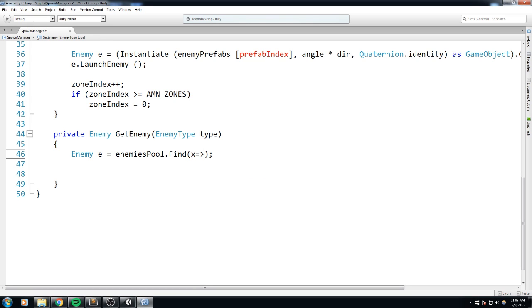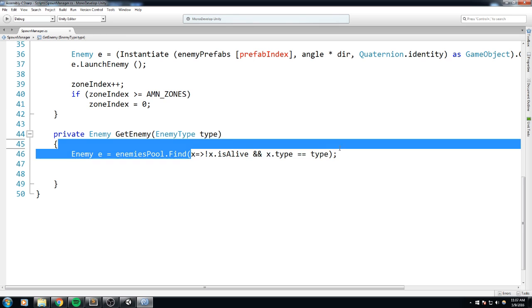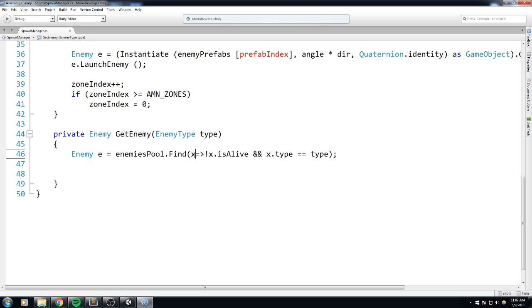We use a predicate with a lambda: check if `x.isAlive` is false, so the object is not alive. If that matches, we do a second check: `x.type == type`. So for every single object in the list it starts checking — is that enemy not alive? If it's not alive, we check the type, and if it's the exact same type, we return that very object into `e`.